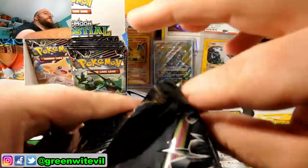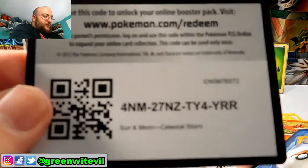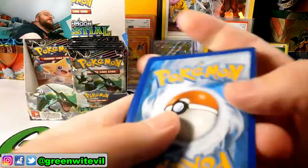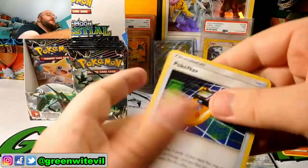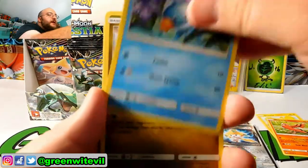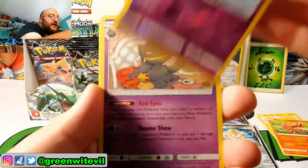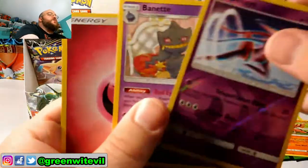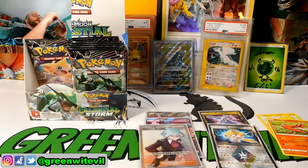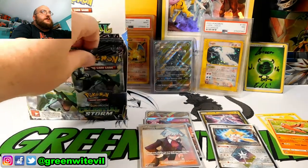Next pack — Blaziken. Code card for you guys. PokéNav, Scyther, Shuppet, Mudkip, Bagon, Whismur, Trico, Reverse Deoxys, and a Banette regular Rare. A Banette can be a GX too in this set, I believe.